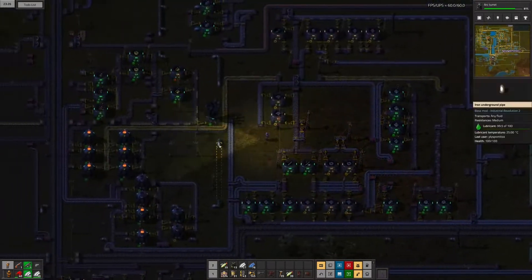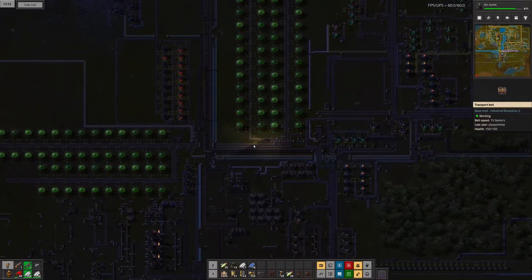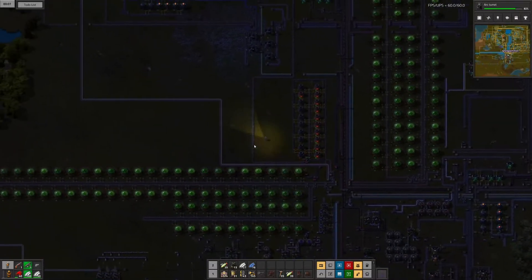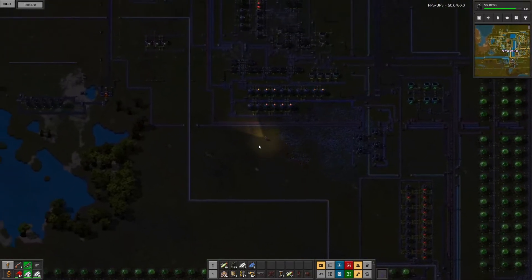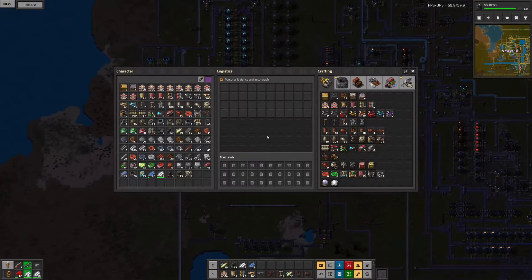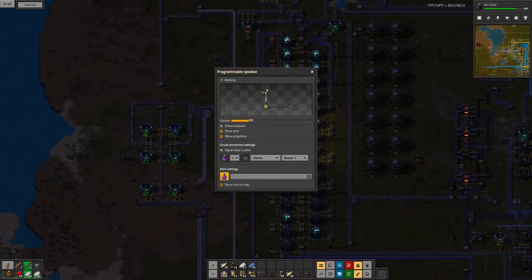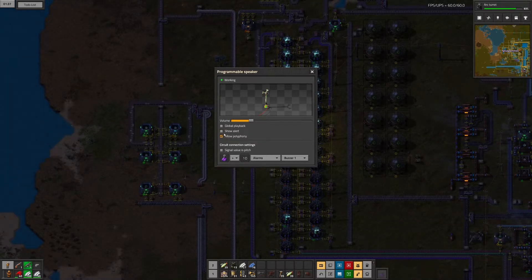Steel beams and steel rivets are really similar, so it's difficult to put them on one belt without getting confused. Then I'm turning down the alert for purple signs.